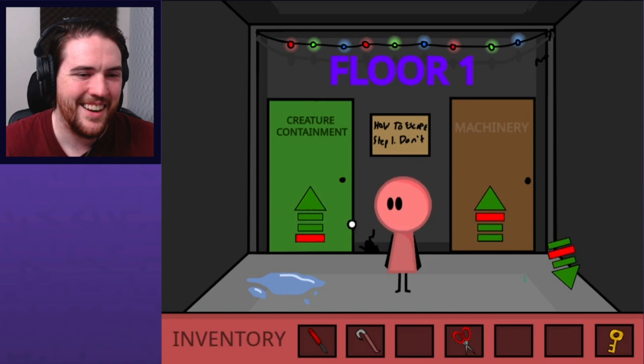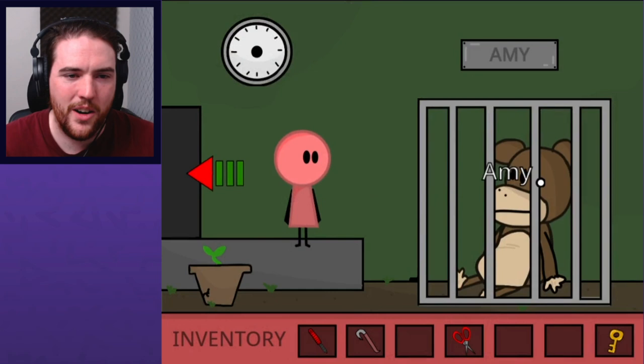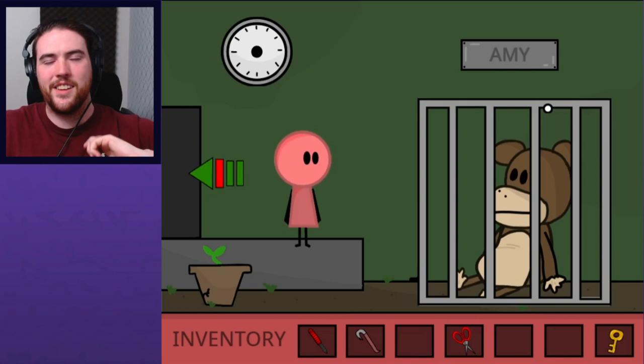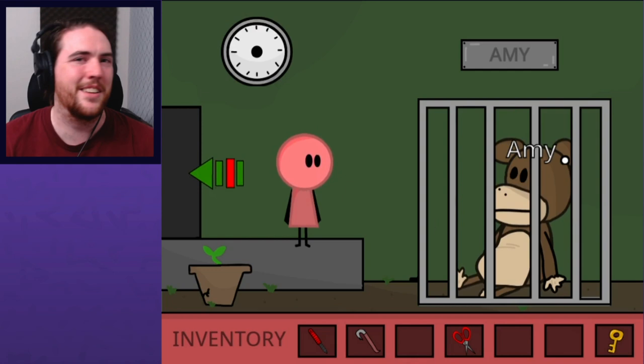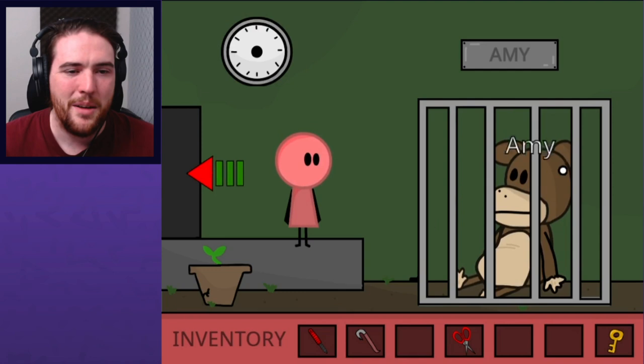Creature containment. This is a weird roundabout thing relating to Riddle School. I'm losing track of what plot points happened in which one. I think it's Riddle Transfer One that has all the captive enemies like the goat, the flying pig, the big toe, and the abominable snowman. But then this is just one of the monkeys that I think their teacher is obsessed with in Riddle School Three.